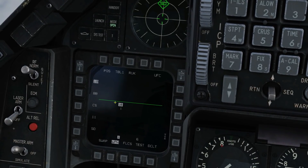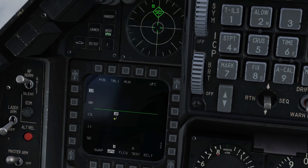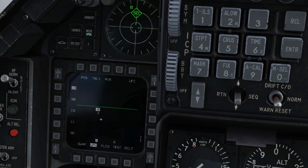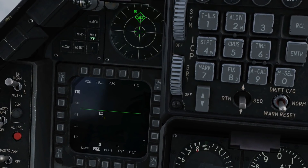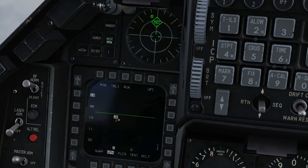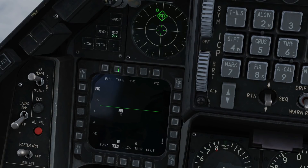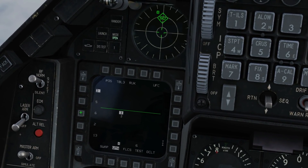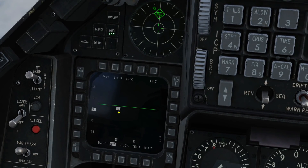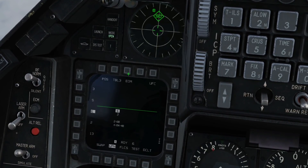We can choose Range Unknown, Pre-Briefed, or EOM. Let's start with Range Unknown to re-familiarize with the symbology. This symbol represents our currently selected steer point. Our first shot is against the SA-6, so we select steer point two. Next, we choose the type of SAM emitter to fire against using our tables. Table one, table two, table three — SA-6. Now searching for SA-6 at steer point two.